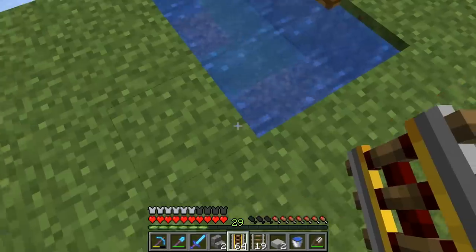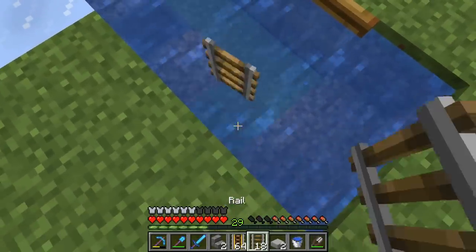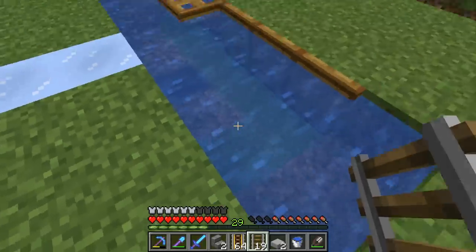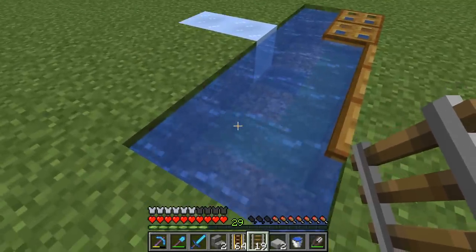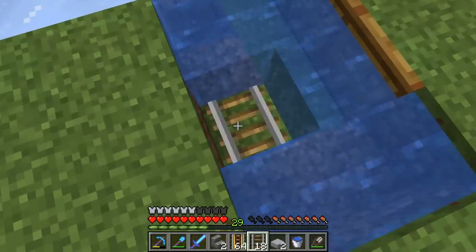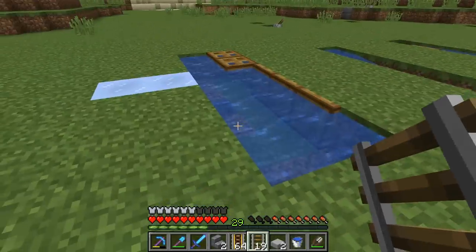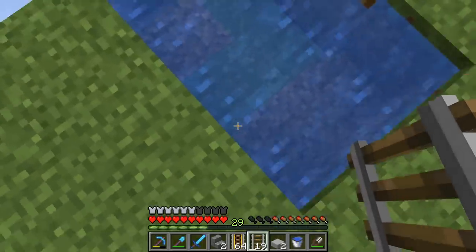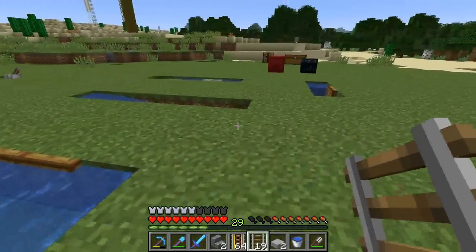I saw on Reddit people were placing rails underwater and making underwater minecart systems. But I don't know if it was in the snapshots. I saw on the wiki page just now that it's a feature in the Bedrock edition of the game. So hopefully it comes out in the Java version because I think that would be really cool. I wanted to use that at our underwater base, but I guess it's not a thing.